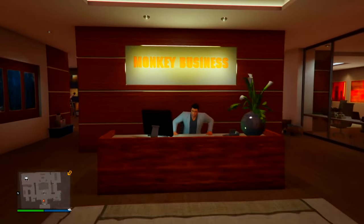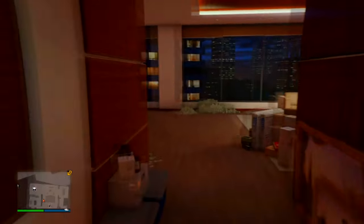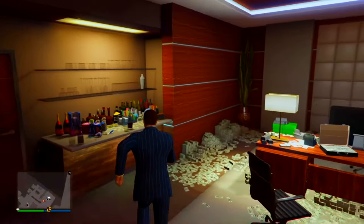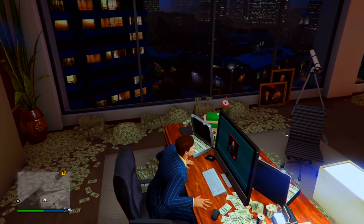The CEO office, similar to the MC Clubhouse, is the holder of two separate businesses you need to buy. You need to buy the CEO office in order to do special crates as well as vehicle cargo. Special crates was the godfather of businesses in GTA Online and honestly I think it's pretty underrated even today.